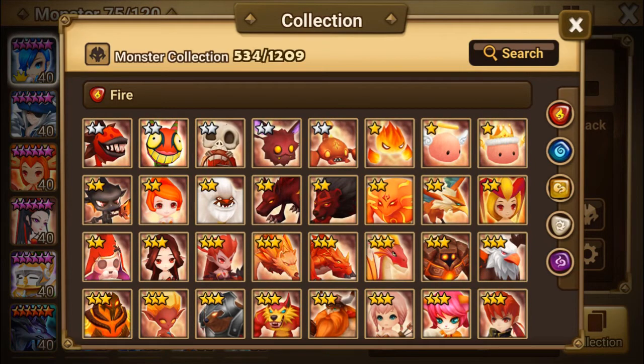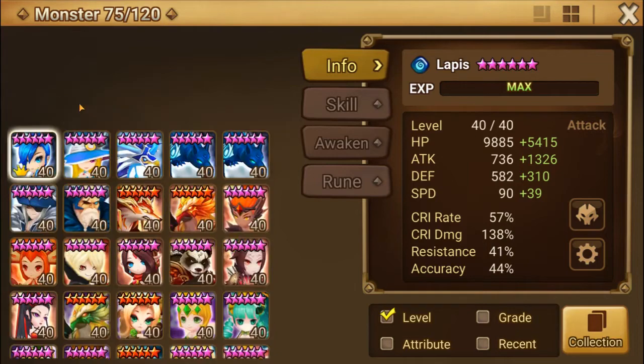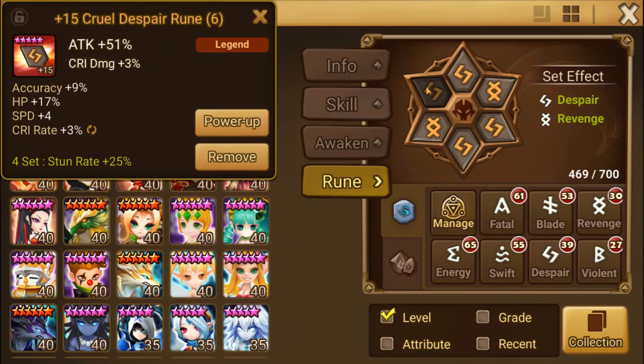Rauk is one I would definitely look out for — I would go farm him as soon as you're able. Once you get to a certain point in the campaign you will be given Lapis, the water magic knight. Early game fatal blade for her for sure — attack, crit damage, attack. As you get closer to end game you can change that up. Even possibly, like me, have a despair set on her. She is my current farmer when I don't have any friend monsters to use. I have her based on attack, crit, attack and she can solo farm with no problem.